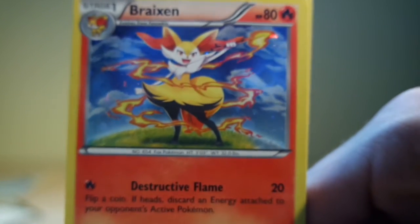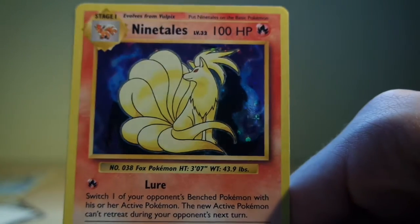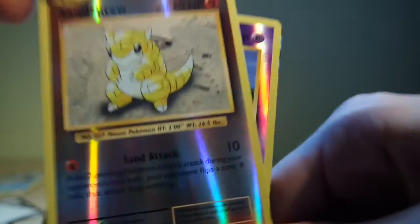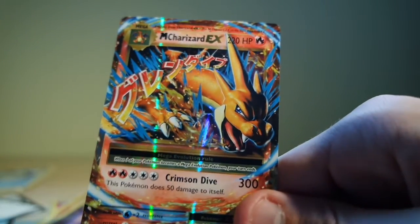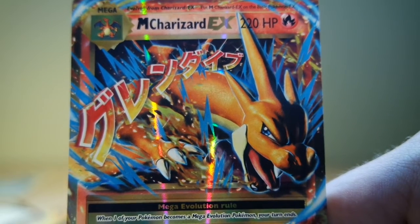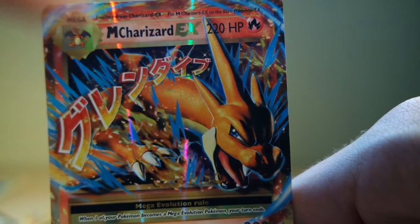Let's do a quick recap of all the cards I got. First of all, the beautiful Brakeson, then we have Charmeleon, then we have holo Ninetales, we have reverse Sentrue, reverse Nidoran, and then a Mega Charizard EX. This card is beautiful — look at this boy's eyes. Focusing with this camera is really hard.